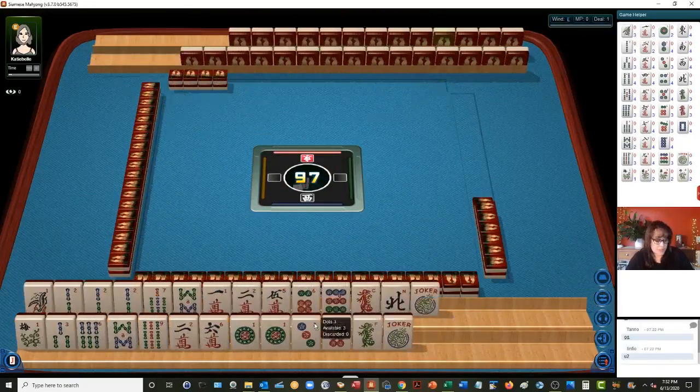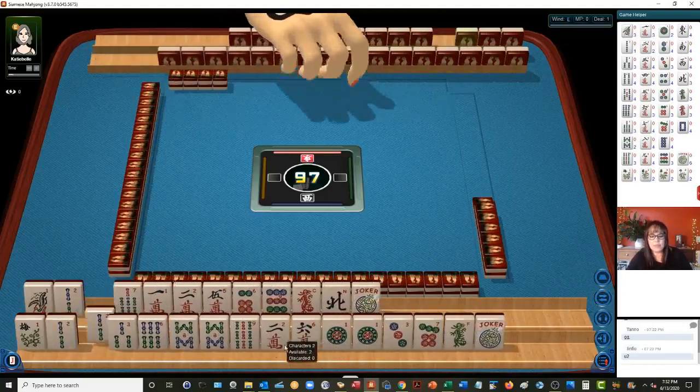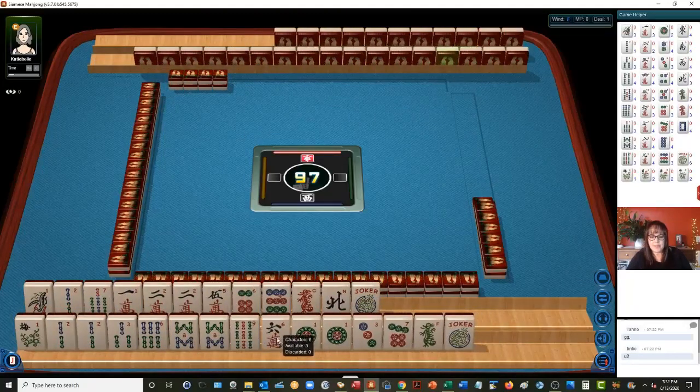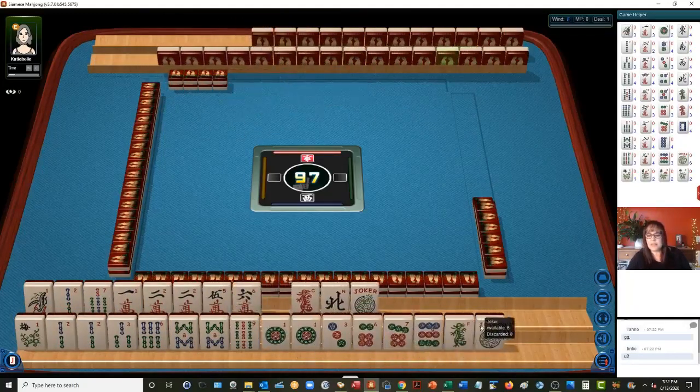To sort your tiles quickly, hold your shift key down, click on the tiles, and it will move your tiles for you. It's a quick and easy way to sort your tiles and get the lay of the land.